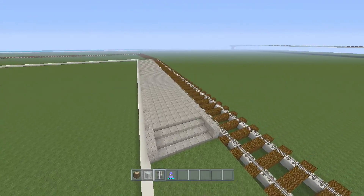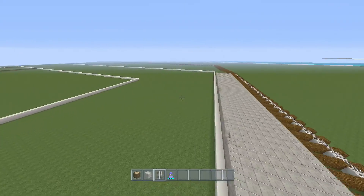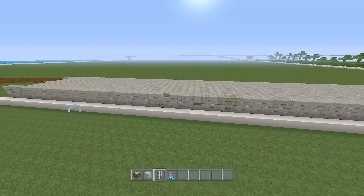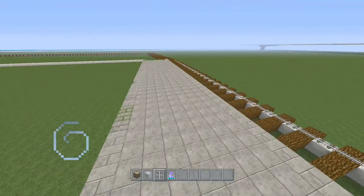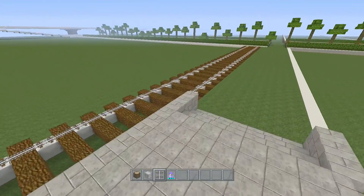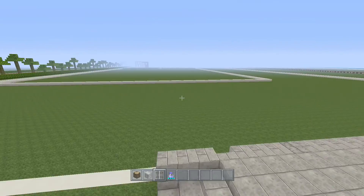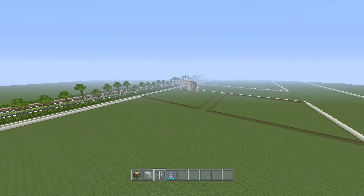Okay guys, that's us finished our rail. We've built the platform, we just have to decorate the top bit here and then we can get started on our train, which doesn't take long to build at all and it's a lot more simple to build than it looks. So guys, if you're enjoying building Balterra, don't forget to like, comment and subscribe and I will see you next time.